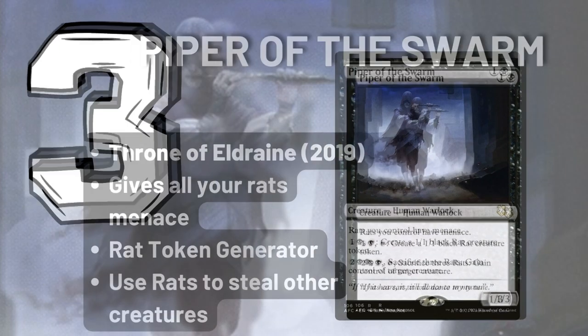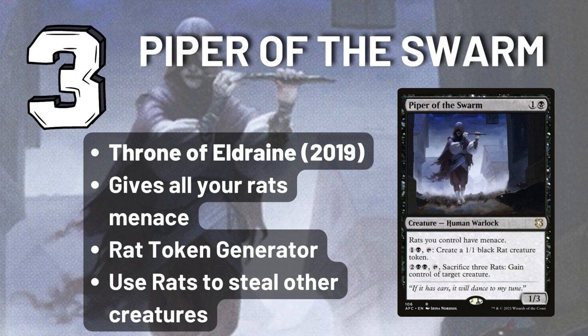At number 3 we have Piper of the Swarm. This creature is obviously not a rat — it's a Human Warlock — but the sheer amount of rat value it provides is insane. Its static ability gives all your rats a form of evasion, Menace, and it can also pump out rat tokens, which is very valuable. And you can use these rat tokens, if you're not doing anything else, to steal the biggest baddies from your opponent's board. So this is a ton of value in one card.